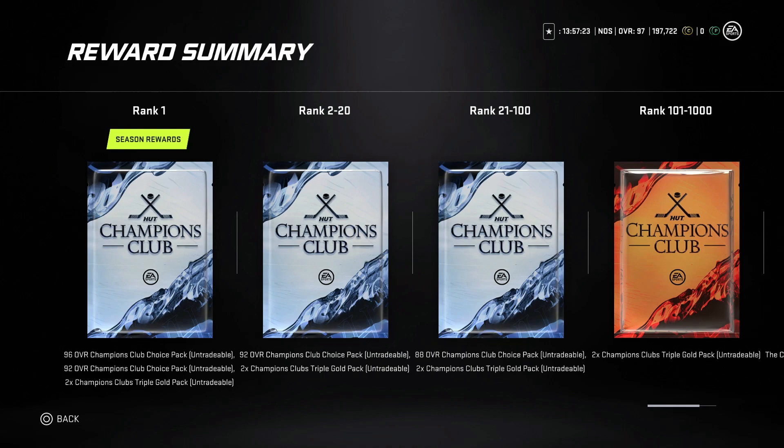If you finish first overall, you will get a 96 overall Club Champions choice pack and a 92 overall Club Champions choice pack. Those are the five cards shown earlier — the Yoki Haru, Staal, and the 92s. You also get two Champions Club Triple Gold packs. Those are one of the event packs in the store; they're about 400 points to buy but you get two extra packs.